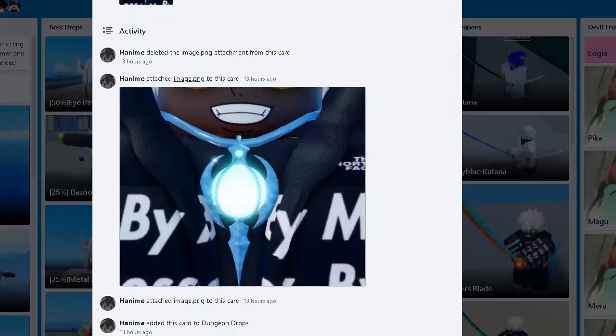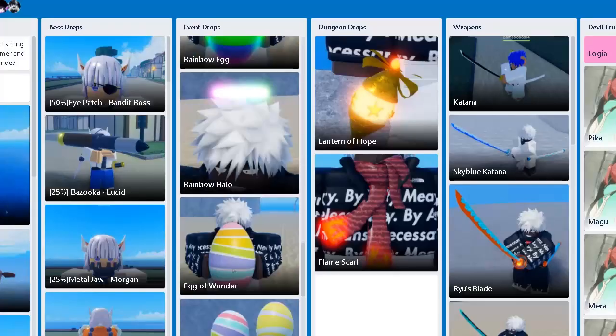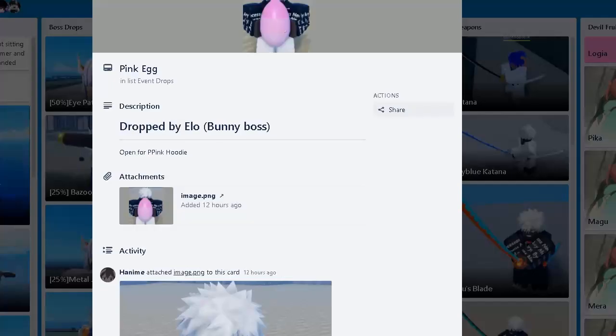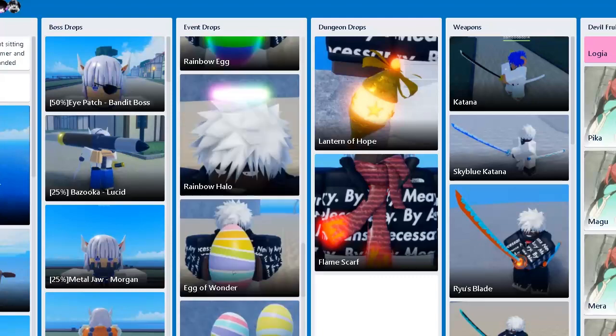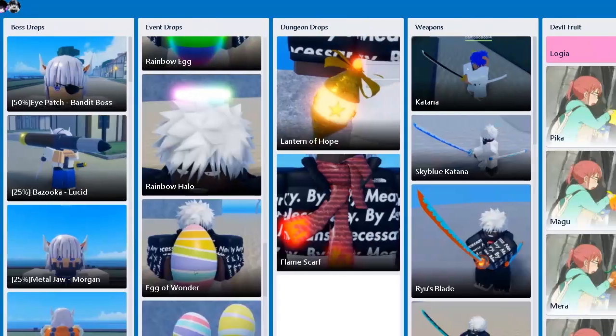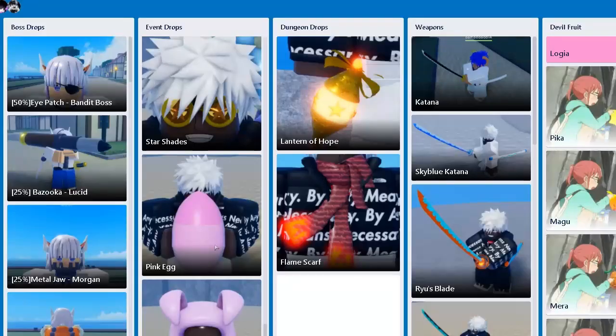We also missed the Pink Egg last time — it gives you the Pink Hoodie: 2 plus stamina regen, and it replaces the crown slot. So if you don't want Neptune's Crown for extra HP regen, you can have more stamina regen from the Pink Hoodie, which is what I'm using — because Seabees destroys me anyway since I have low HP.